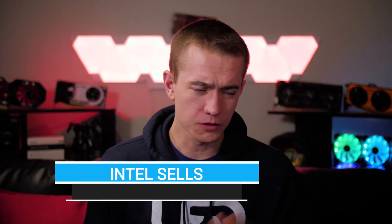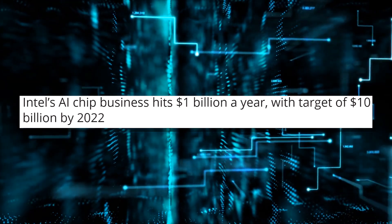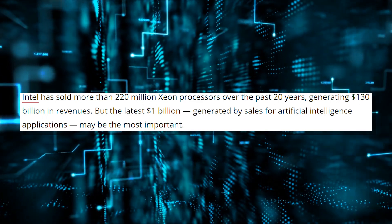We're going to be covering what Intel did yesterday. They had a data center conference where they unveiled a whole bunch of stuff with their roadmap. In the last year, people have bought a billion dollars worth of CPUs from Intel for artificial intelligence, which they're expecting to increase quite a bit by 2022 — to the order of $10 billion. Just prepare for the coming AI overlords.